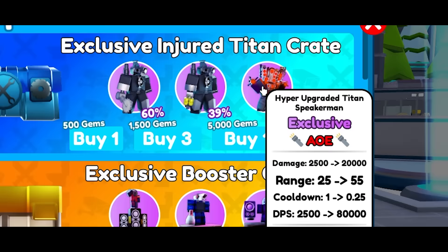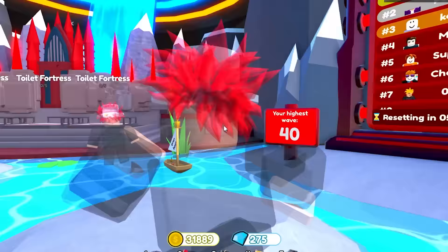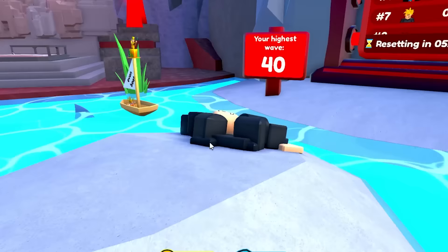Today I'm going to get the brand new hyper-upgraded Tine Speaker Man, which is a really strong new unit. It's also a Tine Drill Man — an upgraded Tine Drill Man — but the only way you can get that is if you're in the leaderboard. You don't have to be at the top, but you have to be on the leaderboard, and you get it after the thing resets.